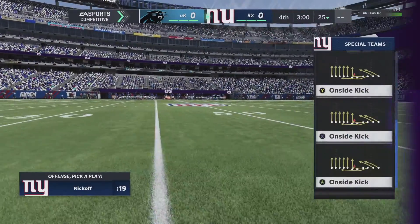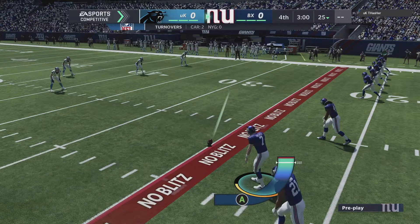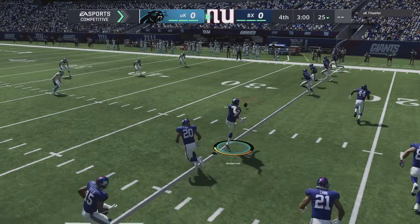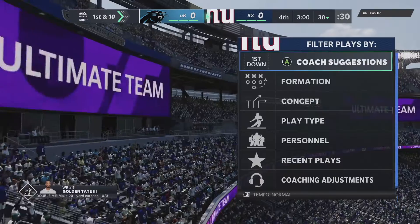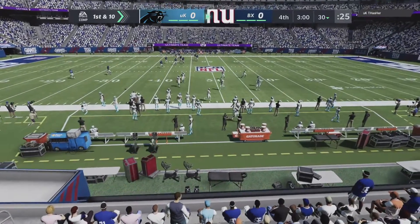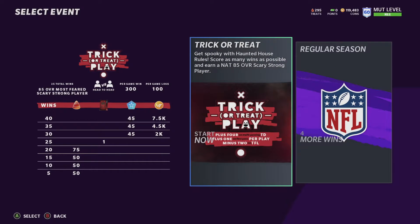What you want to do is just onside kick — either kick out of bounds or kick it softly. Really simple. In these house rules, you don't have to pass 10 yards like in real football. Just do that little glitch, get the ball back, run the clock, get these easy completions and check downs. That's it.